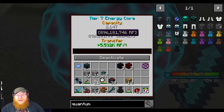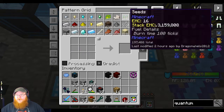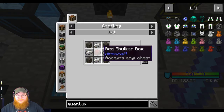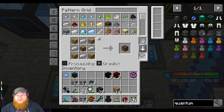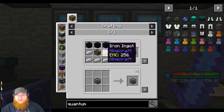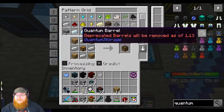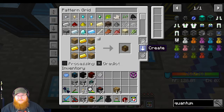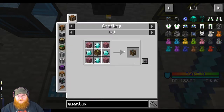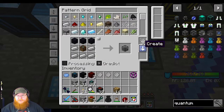It looks like there's going to be a lot of crafting involved, so I will just teach the system how to do all this - it'd be a lot easier. How much energy we got? 896 million RF - that's not bad at all. Quantum takes gold, diamond. Iron goes into gold like so, and then the uses of this go into the diamond one, and then the diamond one goes into the quantum one. If I'm not mistaken, storage - yes, we need it. These are quests, so as we make them, we should pull them out and put them in our inventory.